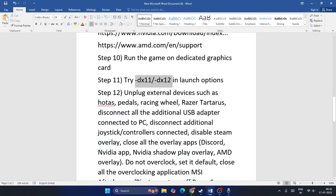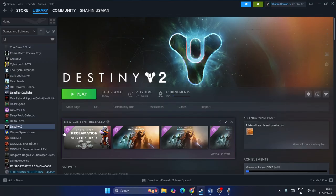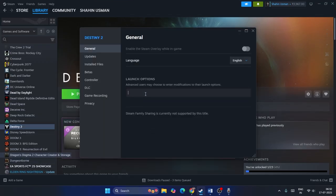Next, add launch options. Right-click the game in Steam and go to Properties. Try the command '-dx11' first and check the game. If that's not working, try '-dx12' instead.